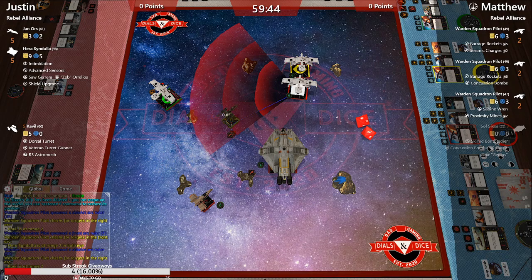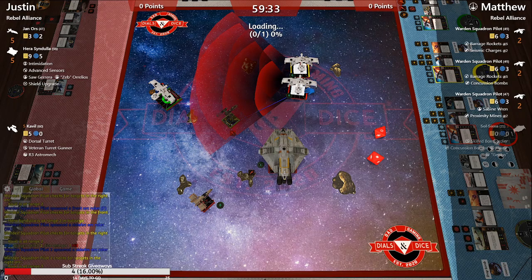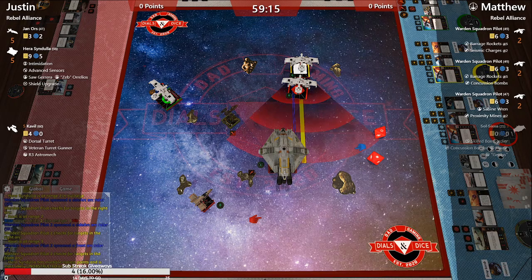Mystic throws two dice at Cavalli with a strain, taking one. He's probably going to try to take Cavalli out — three shots at him with no defensive mods.